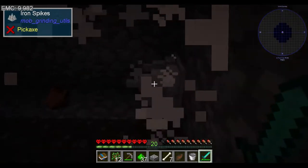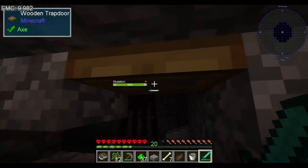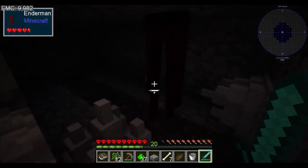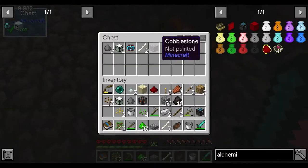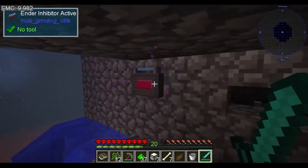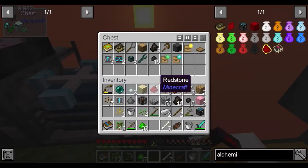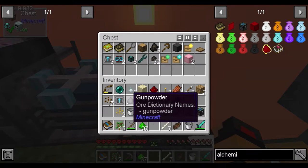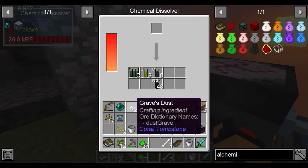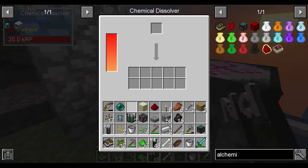We're going to cook up some more jerky because we're a little low. Look - immediately he missed. He did not drop an enderpearl. Unfortunate. Chuck that in, we'll chuck these in, we'll keep the enderpearls because we are now after four of those. Break down the potassium nitrate.